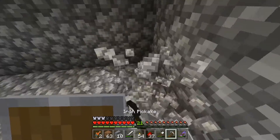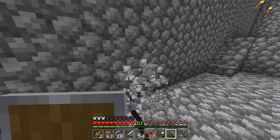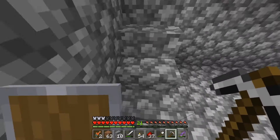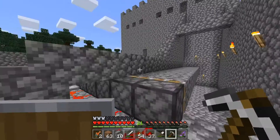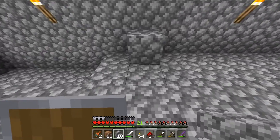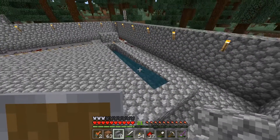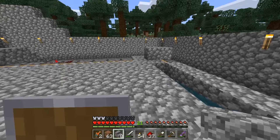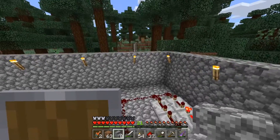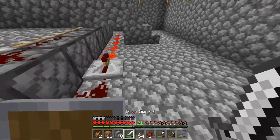Now we're going to need to light this area because we don't want any mobs coming in thinking they own the place. And this... Oh wow — that is a pillager. Look at that, it's like this strange pillager banner going by. It's kind of funny.